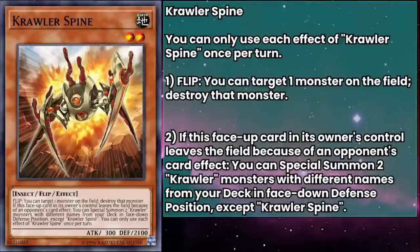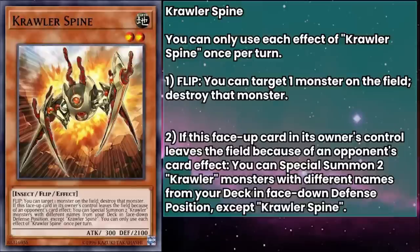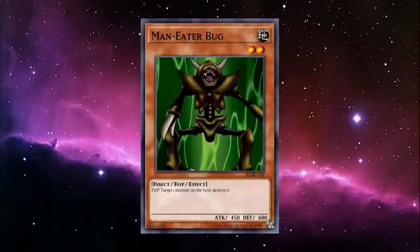Crawler Spine is kind of the mascot of the theme, and they have 300 attack and 2100 defense. Their flip effect can target a monster on the field and destroy it. The name seems weird if they're supposed to be named after brain cells — it's actually referring to dendritic spines, these little feelers at the end. So it's less backbone spine and more porcupine spine. Oh, we rhyme to ignore the fact that Maneater Bug has been power crept out of existence.